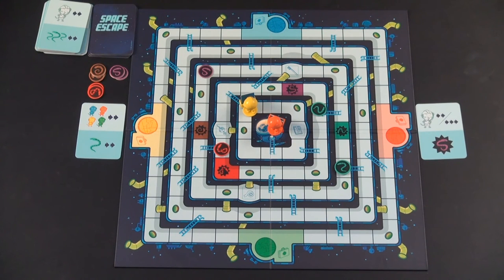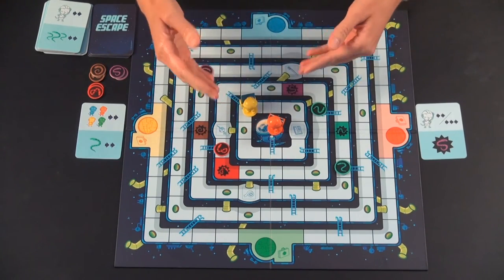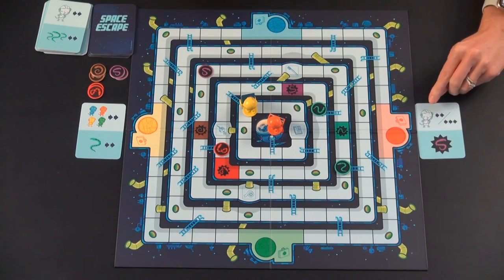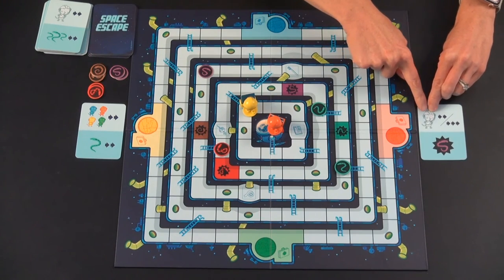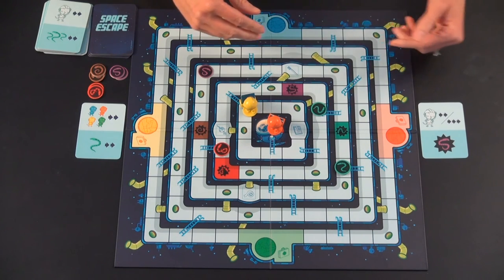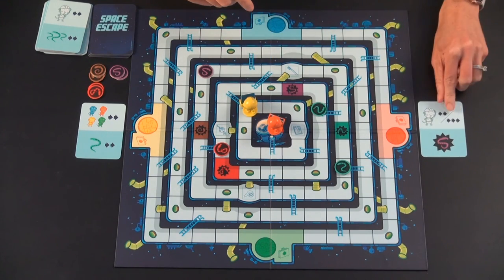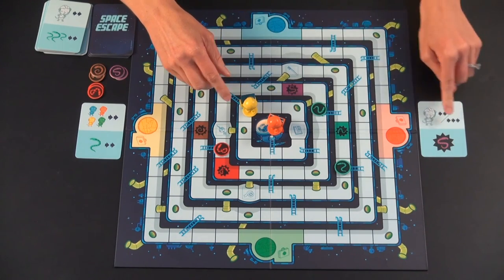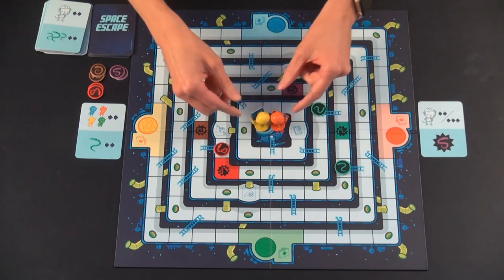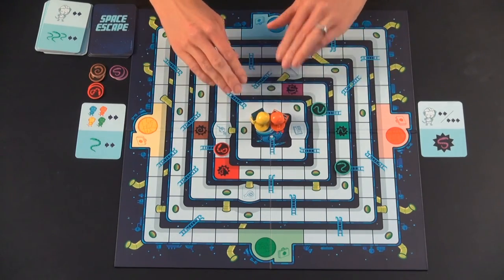Here's what the end of a game might look like. Orange has gotten to the escape pod before yellow. Orange continues to draw and play cards, but if orange draws a card where they would normally just move their own mole rat, it becomes a card where they can pick one mole rat of any of their teammates and move them instead. So orange goes ahead and moves yellow three spots — yellow climbs up the ladder into the escape pod. They have all the emergency equipment and never got bitten by the snakes in this game, so they have won.